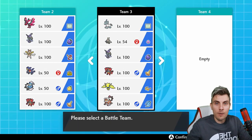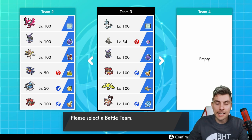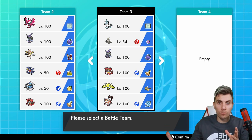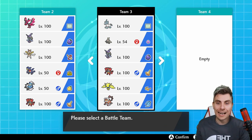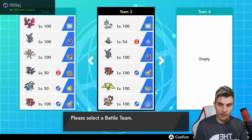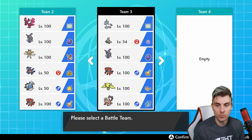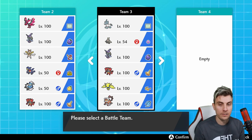Hello friends, welcome back to another episode of a VGC 2020 Battle Series. My name is Lee, also known as Osiris, and in today's episode we're going to be featuring a team based all around the new legendary horse Pokemon Glastrier. You can see the team on your screen right now: Glastrier, Dusclops, Tapufini, Incineroar, Regieleki - another new Pokemon introduced with the Crown Tundra - and Landorus Therian form.